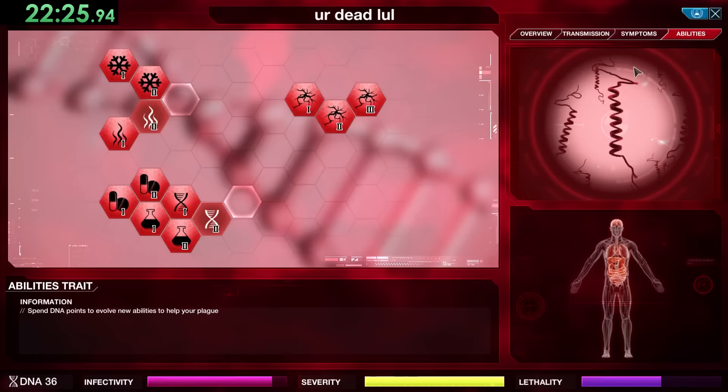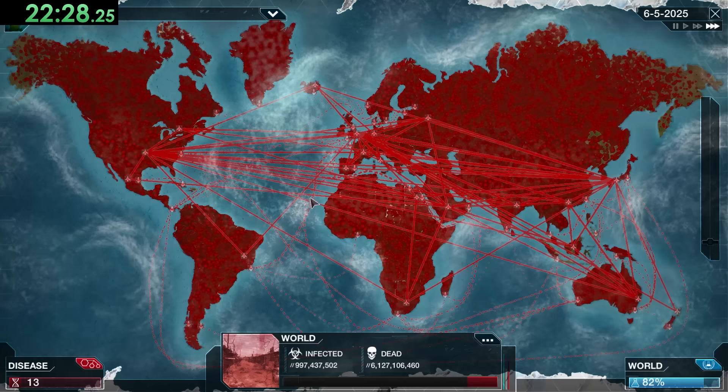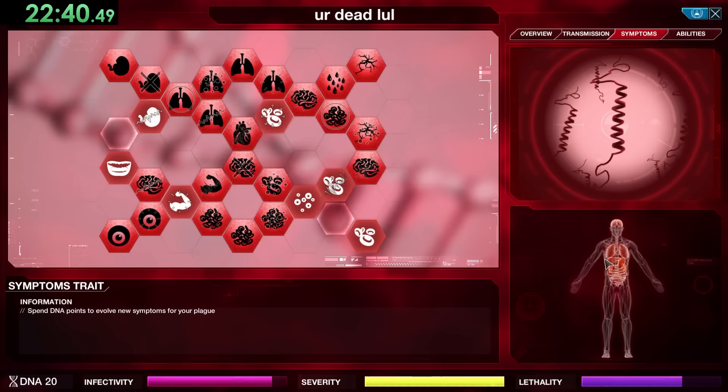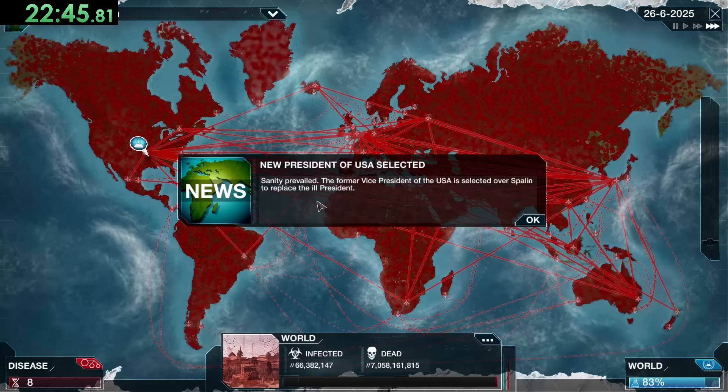A lot of these governments are going into anarchy — they have no idea what to do. We still have five more plagues to do and these next ones are going to get really good. It's kind of crazy how long we've spent with the entire world infected just waiting for people to die, but that's just kind of what Prion is.